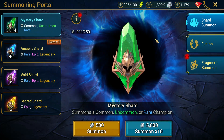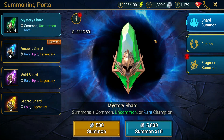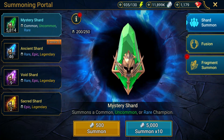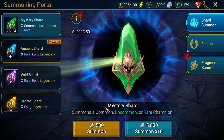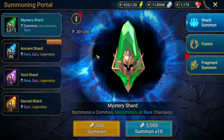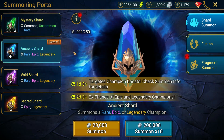When I'm done on this account, I'm actually going to go to the other free-to-play account we started in 2023, because I have pretty much the same amount of shards on that account. On free-to-play it's very important to save your ancients for these events so you can try to go for those good epic champions. Let's go ahead and pull these and see if we can get anything decent here. We'll start off with these singles and get it down to 40.